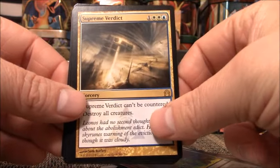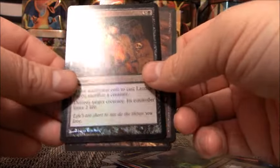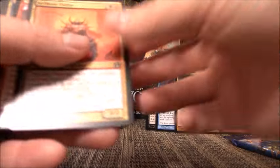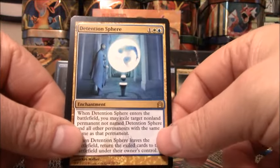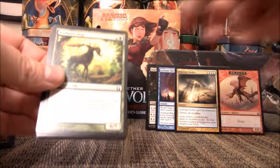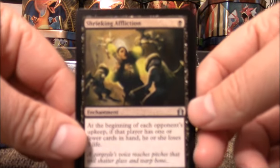Supreme Verdict — if I'm correct, I think that's a $4 rare. I'm going to throw it in the back. It's a good card. And I have a Foil Launch Party. Moving my stacks off to the side. I'm really just hoping to break even so I can convince myself to buy another booster box of Return to Ravnica. We have Teleportal, Detention Sphere — that's another $2 or $3 rare, but only $4 or more is what's going to go in the back.